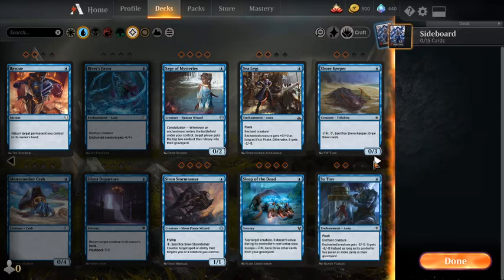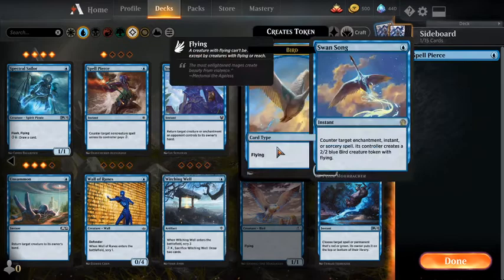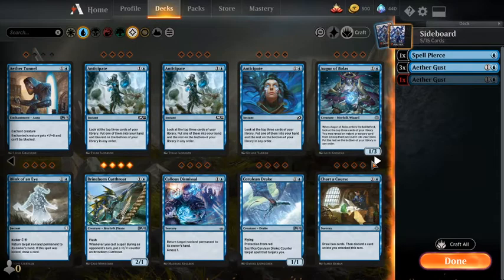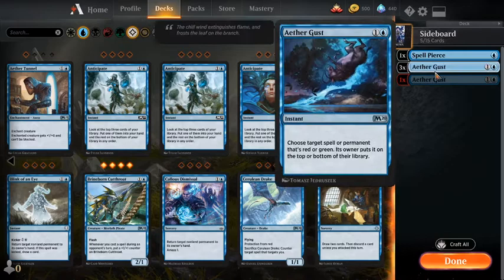I could almost see Siren Stormtamer, but it's not really where we want to be. I think we'll play Spell Pierce, and definitely a playset of Aethergust. We have no other removal that doesn't lose us card advantage, so against red-green decks that's just so much better than anything we could have in the main.